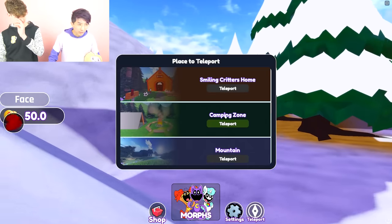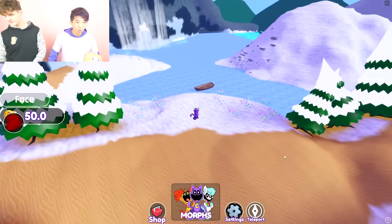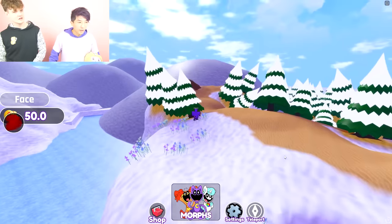Oh, you can teleport - I didn't know that. Camping zone? The house in the mountain - let's go to the mountain. Smart! Whoa, this map is huge guys - we're gonna find all the morphs.